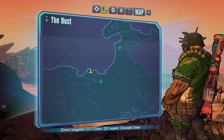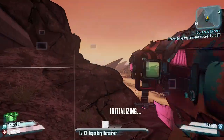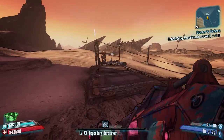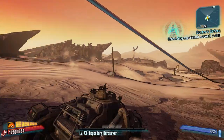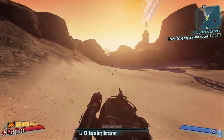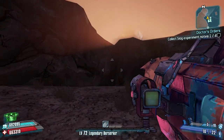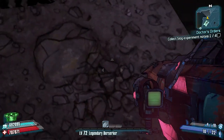This method works for all characters. If you don't have a rocket jumping Gunzerker setup, which is a lot quicker, you'll benefit from doing this method. Run down the hill, get yourself a car quickly — it's not a long run but it is quicker with a car — and head to the left. The church is right there, so we're really close. Head into the bottom corner where the travel station is.